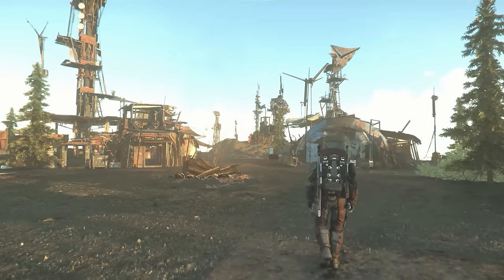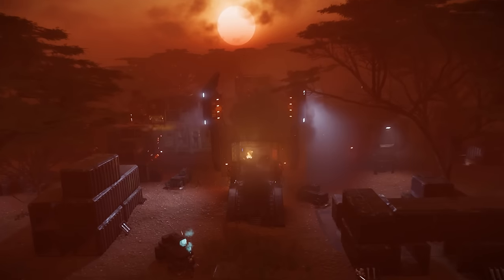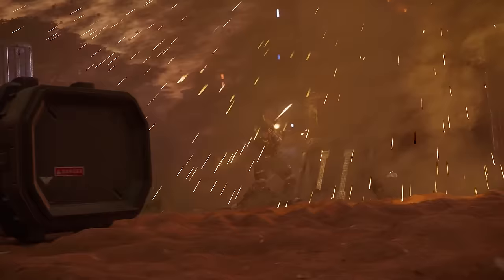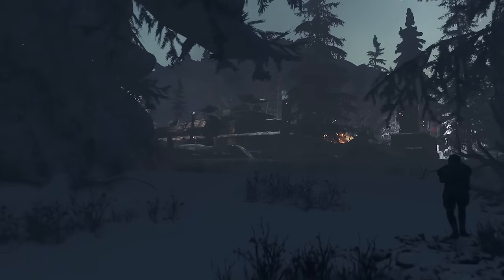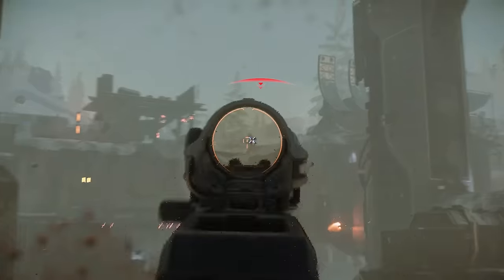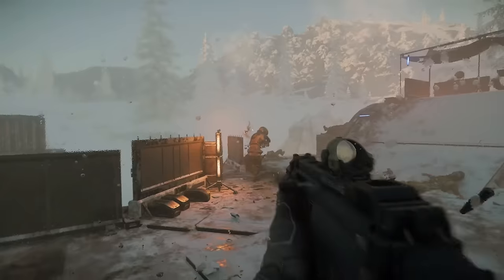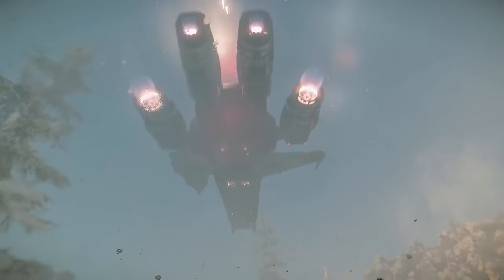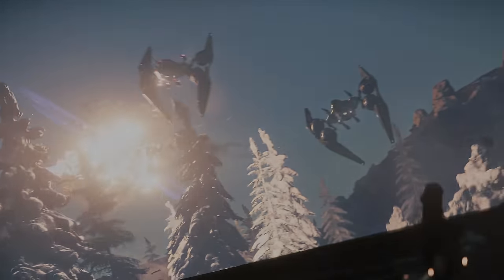They've increased the Crusader planet Comray to encompass the whole planet. Jumptown has had an update with a new island location on Hurston, and Jumptown is starting again on the 22nd of December. AI have had on-foot performance optimisations. They've also reworked and added 20 long hairstyles from Squadron 42 — NPCs make use of these, and player characters can too now.